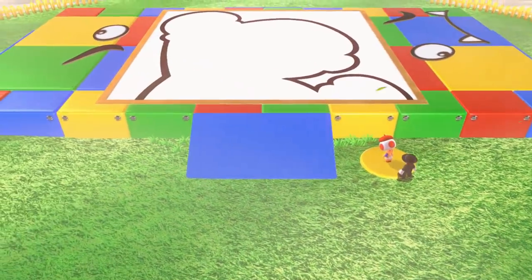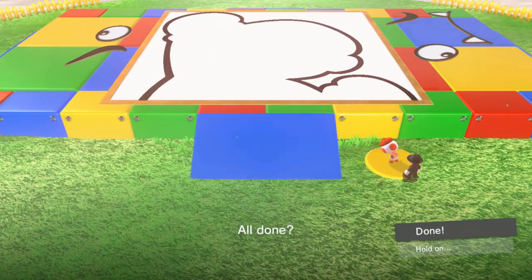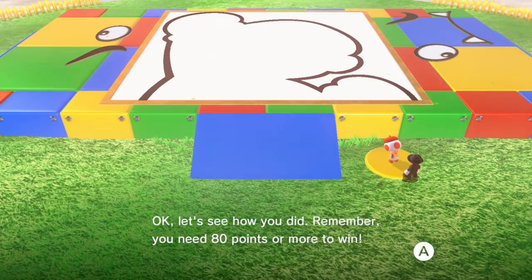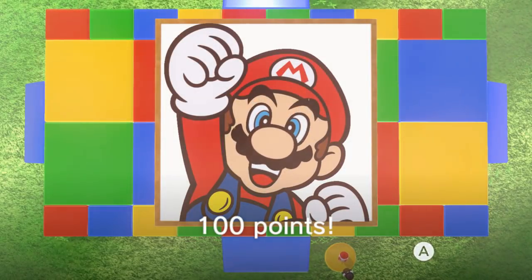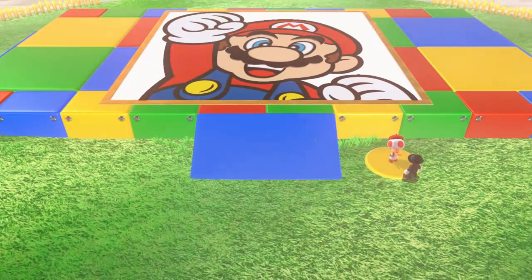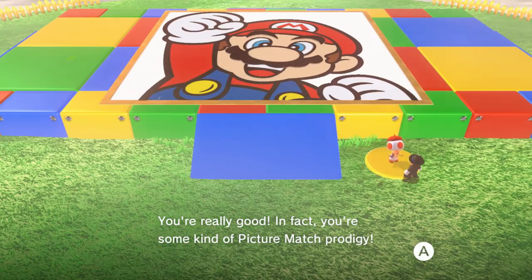And we are done. We'll take off the overlay. Talk to Toad. All done. Okay, let's see how you did. Remember, you need 80 points or more to win. You scored 100 points. You're really good — in fact, you're some kind of picture match prodigy.